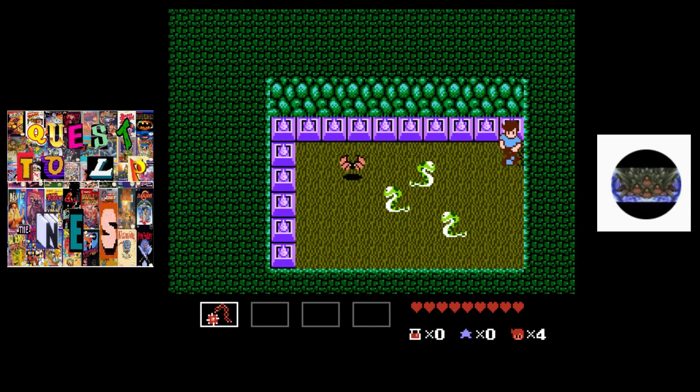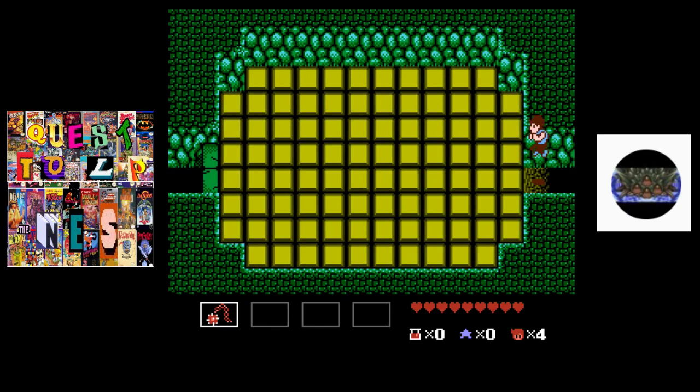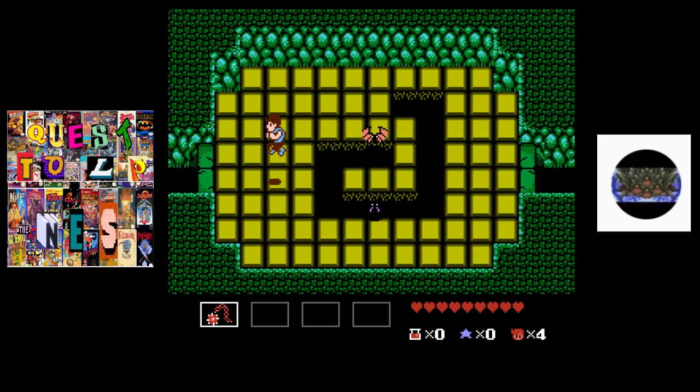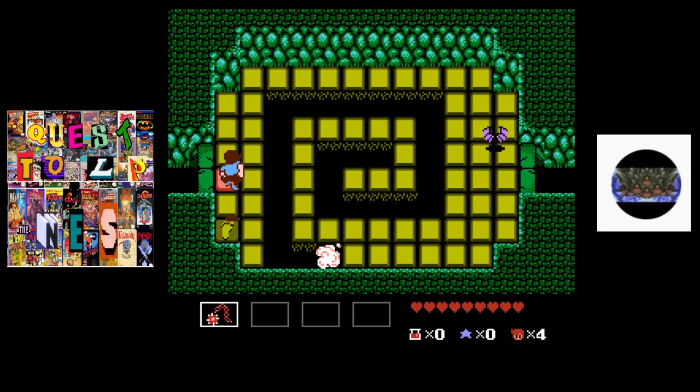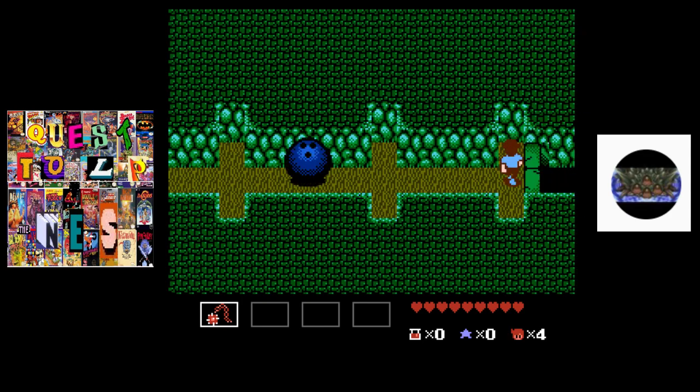Now we can make our way over here and we don't even need to fight the rest of these snakes. This is the room where the spears were shooting at us where the hearts were. Now here we just want to jump across - we want to be somewhat fast. We've got a little bit of time but hit the switch. The whole room will disappear - it doesn't stop at any point.